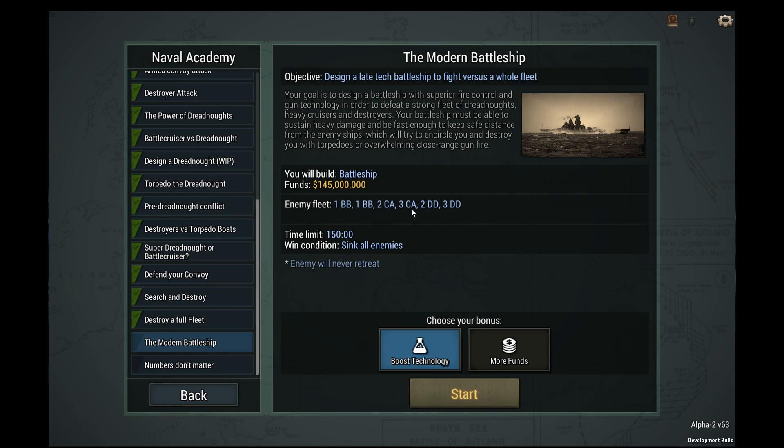Two battleships, five cruisers, five destroyers. Your battleship must be able to sustain heavy damage and be fast enough to keep a safe distance from the enemy ships, which will try to encircle you and destroy you with torpedoes or overwhelming close-range gunfire.